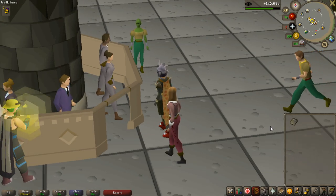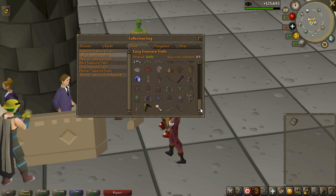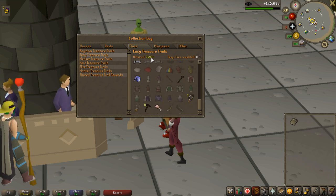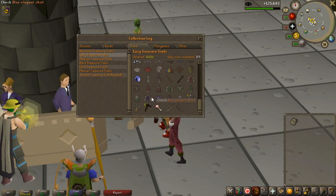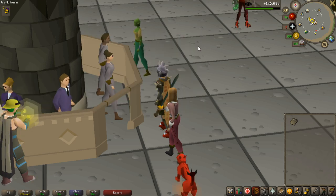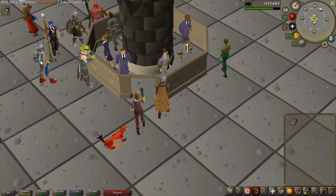Let's end the video by looking at the collection log to see how many items I now have on easy treasure trails. That is quite a lot of unlocks, but there are a lot left to gain — so more easy clues maybe in the future. I've gained 34 out of 131. Why does it track the black pickaxe? That's such a random thing — maybe it's the only way to get them. Anyway, I hope you guys enjoyed this video. See you in the next one. Take care — if you liked the video, leave a like, and subscribe for more content.